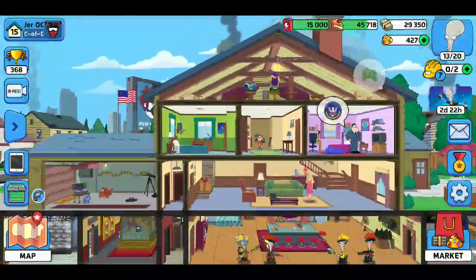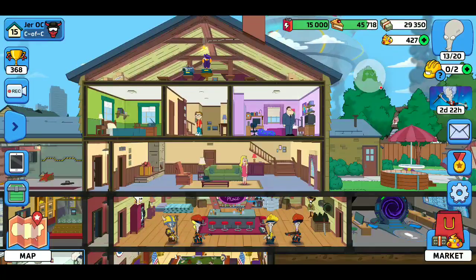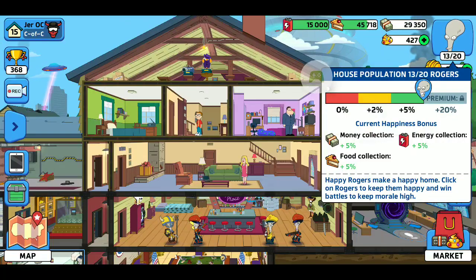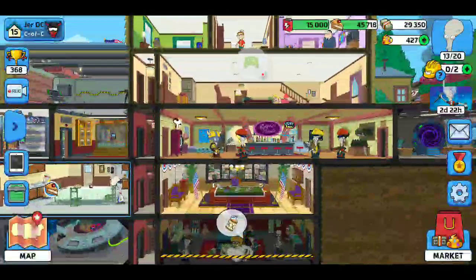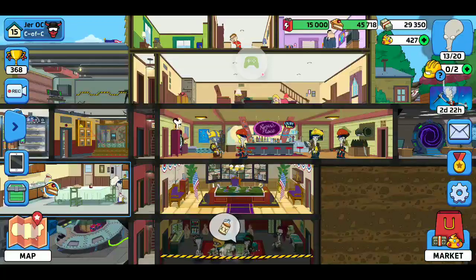You start off with just your house. Right now I'm popping the bubbles — that gives me happiness for my Rogers, the aliens. That's your team. And how they break it down is in these categories.